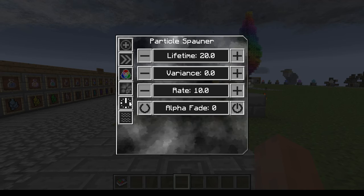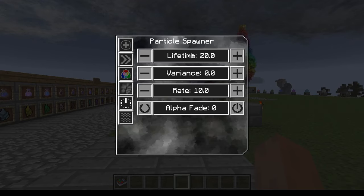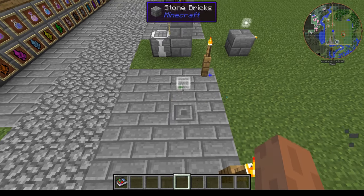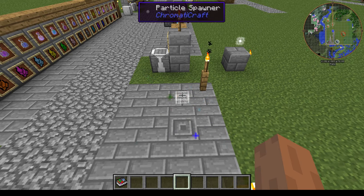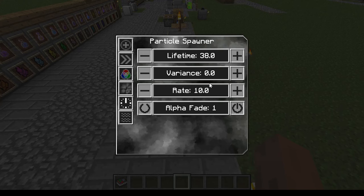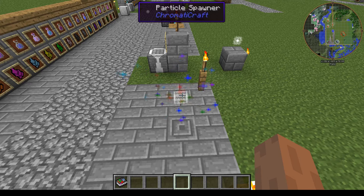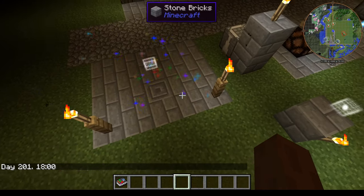Down here you can set the lifetime. Right now lifetime is 20, so you can see they disappear after a while. If you don't want that you can turn the lifetime up and now they last longer. There's also a fade option — they fade out of existence instead of just disappearing. Then there's the spawn rate. The higher the rate value the slower they come out, so you can lower it to get the highest spawn rate. With that set to night and cycling color on, you've got all sorts of rainbow sparklies coming out.